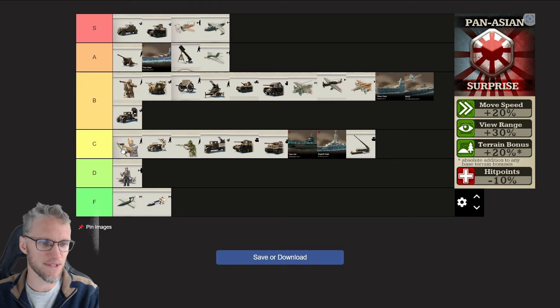Solid choice but with some downsides: Militia, Modernized Infantry, Commandos, SP Anti-Air, Medium Tank, Heavy Tank, Submarine, Destroyer, and Railroad Guns. Has some niche uses: Paratroopers. Completely useless: Flying Bomb and Rockets.